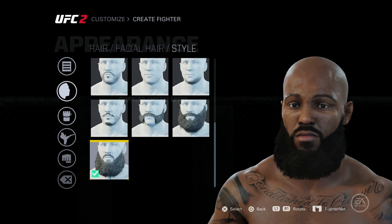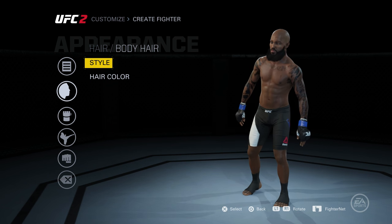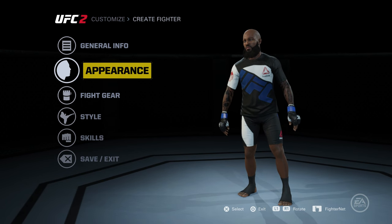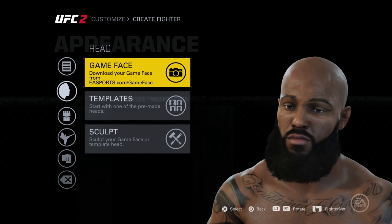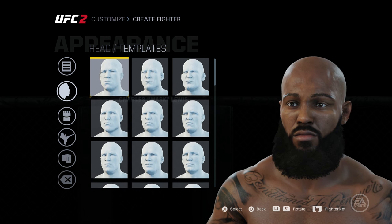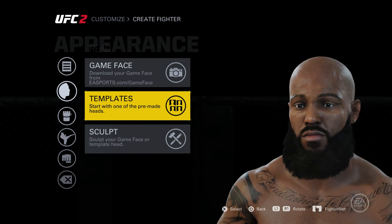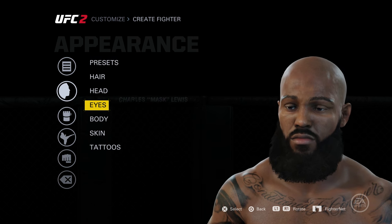For my presets, I went with easy on the eyes with no hair and a full beard — I'm talking about the ladies can grab my beard, you know what I'm saying. Hair color is black. Now, just come in, look at the head presets and see which one is yours. I'm showing you which head I used for my created fighter, so follow my steps if you want to create a fighter that looks just like me. Brown eyes — brown sugar, you know what I'm saying.